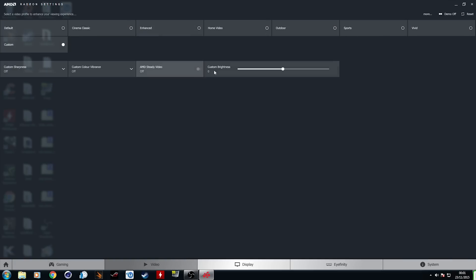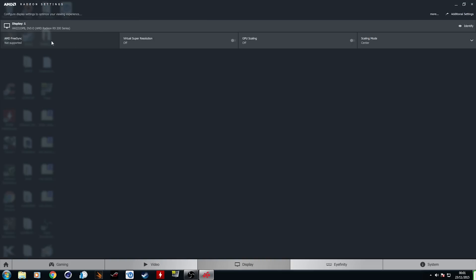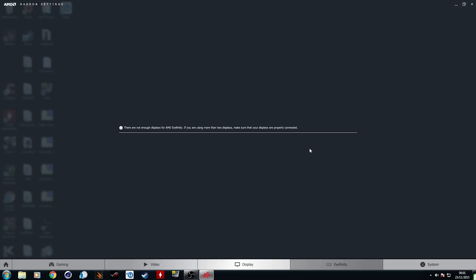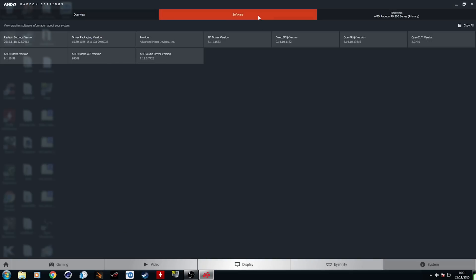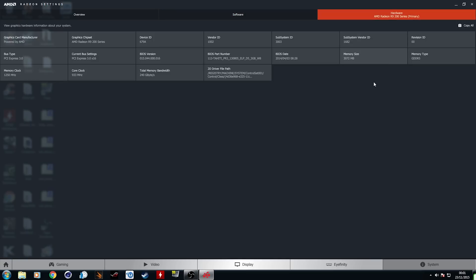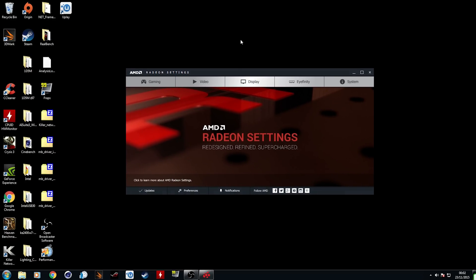In the video tab, you can change the color quality and different aspects of the image if you're watching sports, a movie, or gaming. In the display tab, you can change things like FreeSync, GPU scaling, Crossfire, and virtual super resolution, among a few other things. You can also go to the Affinity tab if you have a multi-monitor setup and very easily configure it with some new features, and go to the systems tab if you want to see system information.